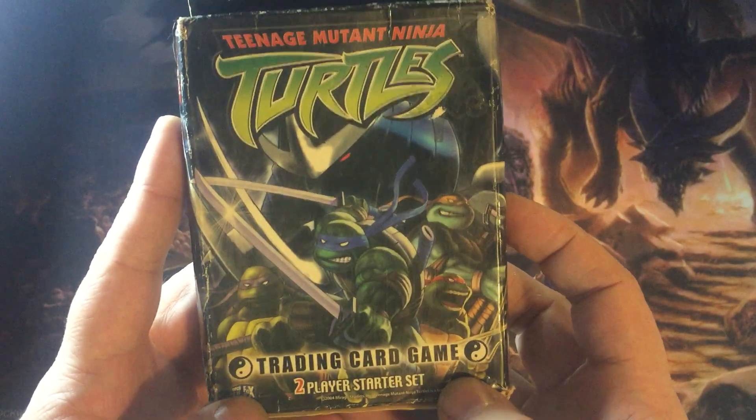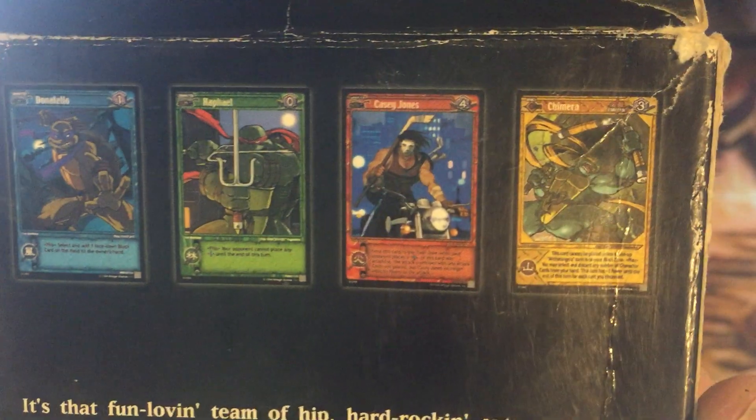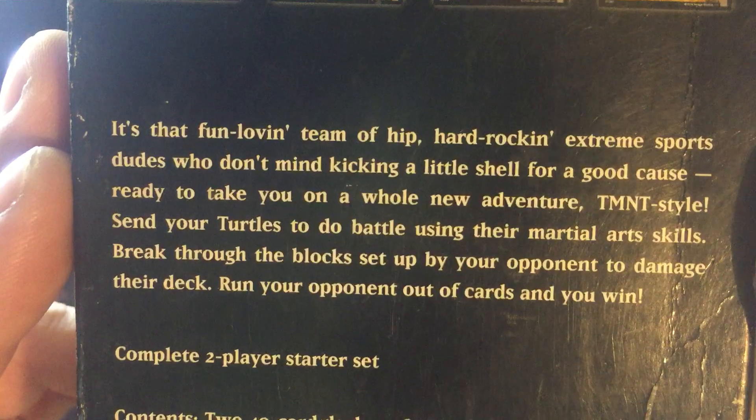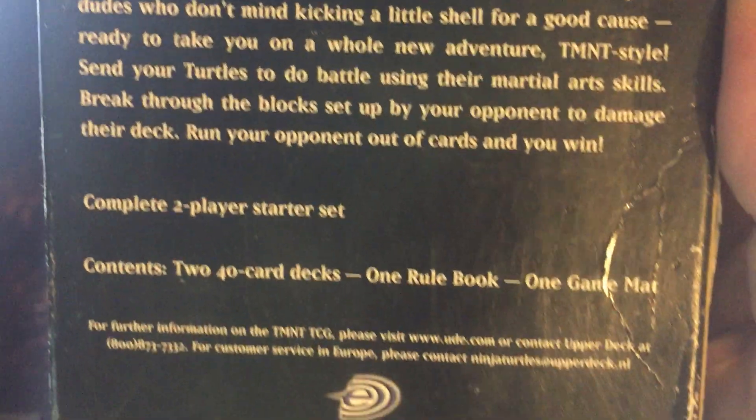This was a box I pulled out — it's been sitting in my desk for a while, full of decks and whatnot. It's mostly sealed and I'm just gonna go through it. Starting on the top: boxes are in rough shape, but it's a Teenage Mutant Ninja Turtles two-player starter set. Always love the art on these.